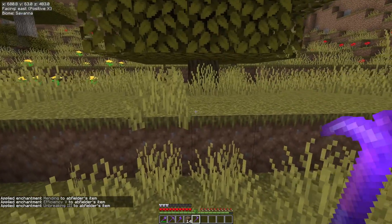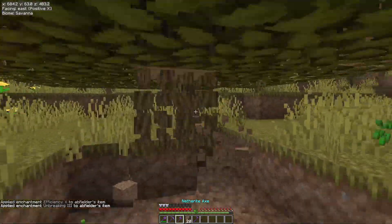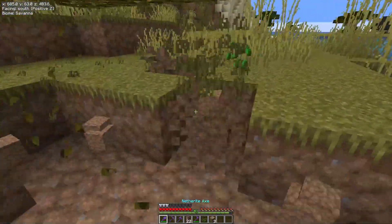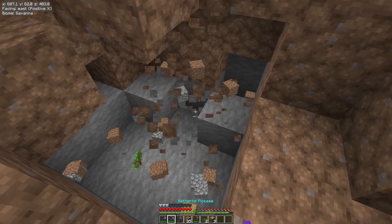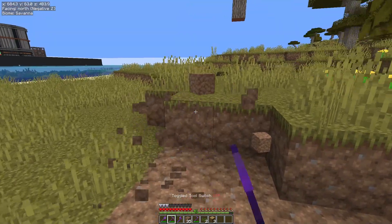As you can see, I'm back on the netherite hoe. I'm pointing and clicking at the block — it's switched to my shovel, it's switched to the axe, it's switched to the hoe — switched just like that. And then it switches to the pickaxe when I go down to the stone. Control and A will turn it off again, and as you can see, it's no longer switching.